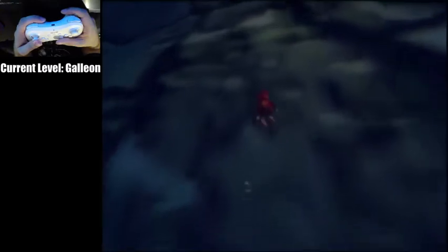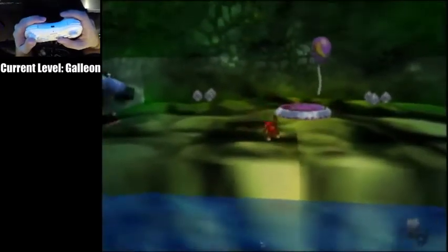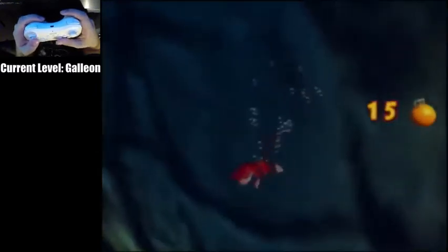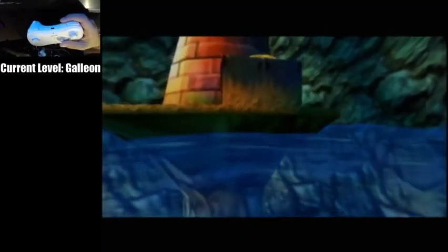So you're going to come up here, tag Diddy. Swim straight up along this wall and kill his Kasplat. You can do another orange dive here. Hit the switch to raise the water — we'll need this for a couple things later.